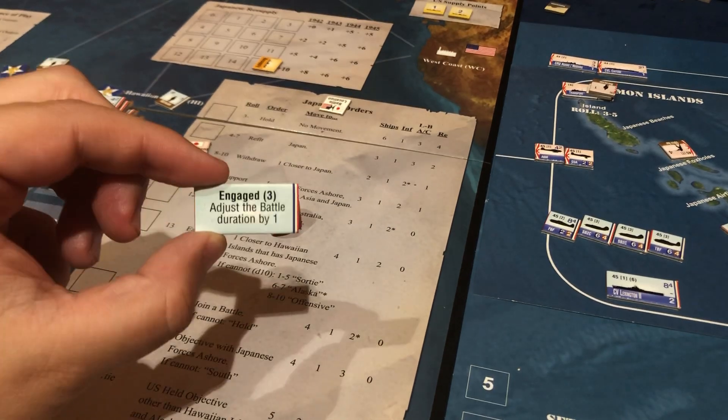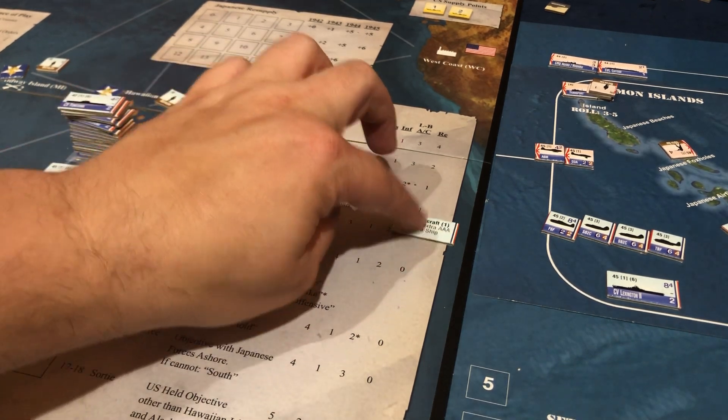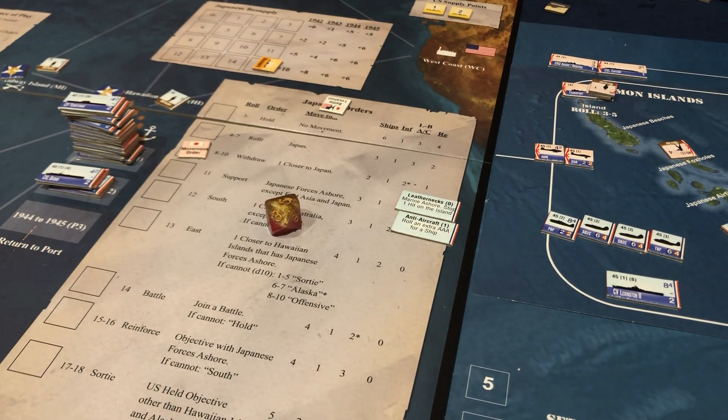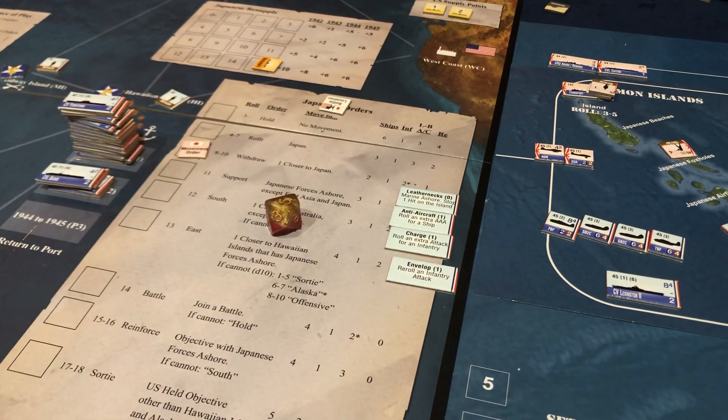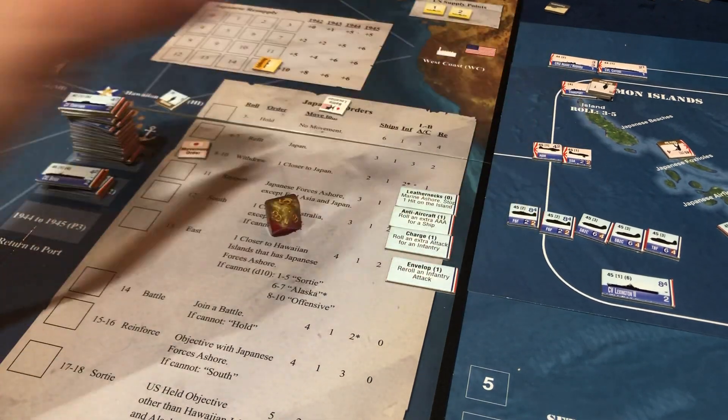Do I adjust the turn length by one because I want to end this? Do I make it so I roll an extra anti-air because my carrier is undefended? Yes, I'm going to take that one for one — I get Leathernecks. Then I'm going to take the charge for the extra infantry attack. Well actually, this is a six, so we actually have another fighter. Okay, let's draw their two battle plans.